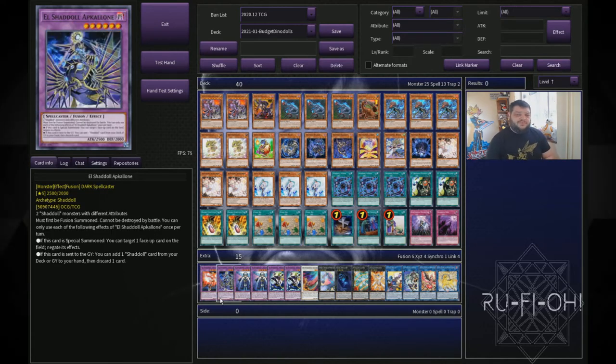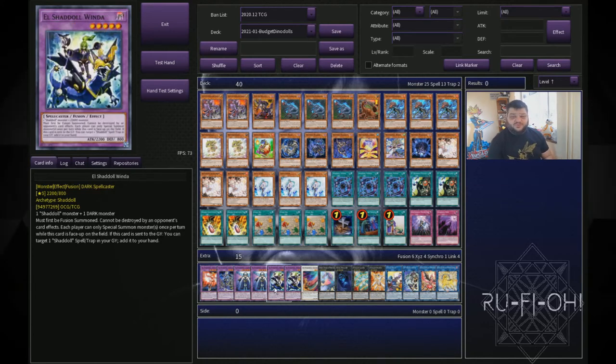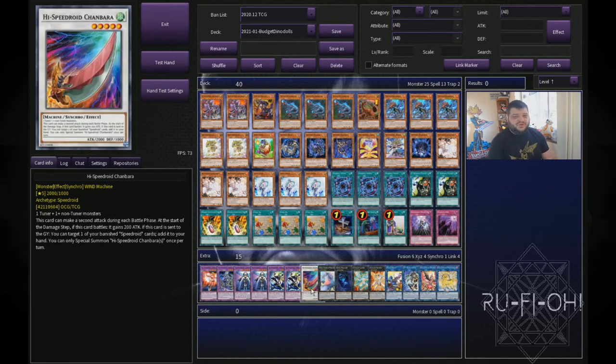Running a single copy of Apollousa — this is going to help with resources and switching off opponent's card effects. We have two copies of Construct and two copies of Winda. Winda is often how you win your games — setting up a board with Ultimate Conductor Tyranno and Winda puts you in a really strong position. We have Knightmare Cerberus in here as well because it's a really budget friendly option to push for additional damage.